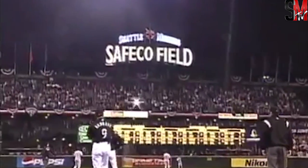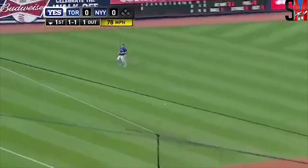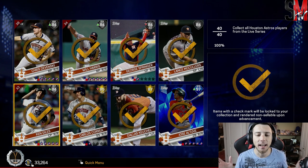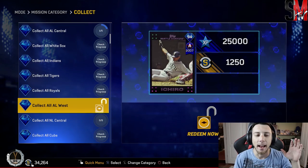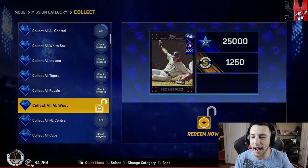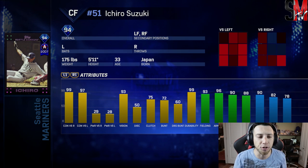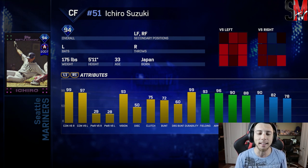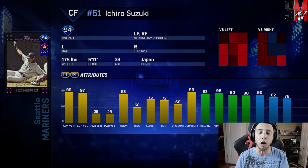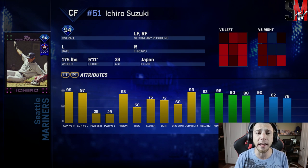There's a drive. Gonna make switches. Ichiro has beaten Mariano back. And collecting all the AL West to get the 94 Ichiro is complete. 94 overall Diamond All-Star Ichiro from the Seattle Mariners. He's got 99 contact versus right-handers, 97 contact versus left-handers. He's got the speed, he's got the arm. This guy's gonna be a weapon all over the field. He's got a cannon, he's got speed, he can hit — so many things you can do with Ichiro.